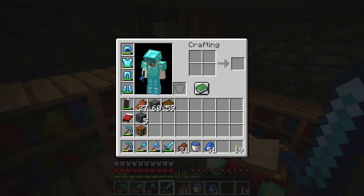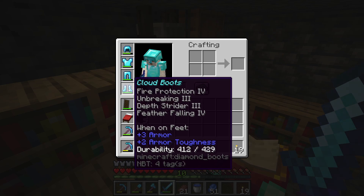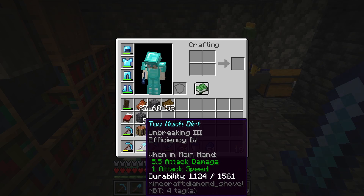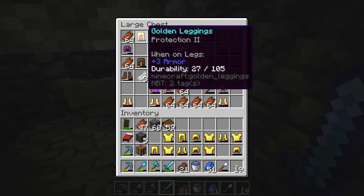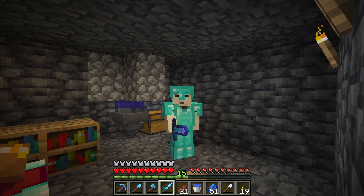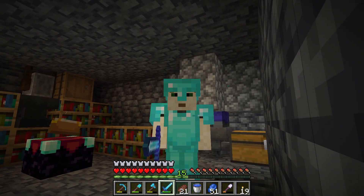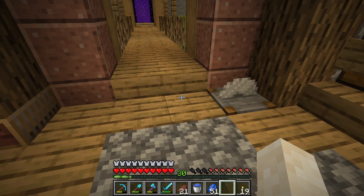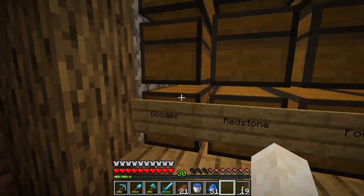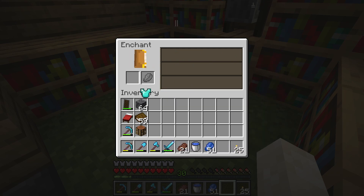Now we have a really good helmet. I still need to get a better chest plate — I have fire protection on my boots which isn't great, but that's probably a later project. I kind of want to make a new chest plate because this one has Thorns on it, which I don't really like, and it only has Protection 3. Let's see what enchantment I can get on a new one. Fire — ew, that's lame. Back to the zombie farm.